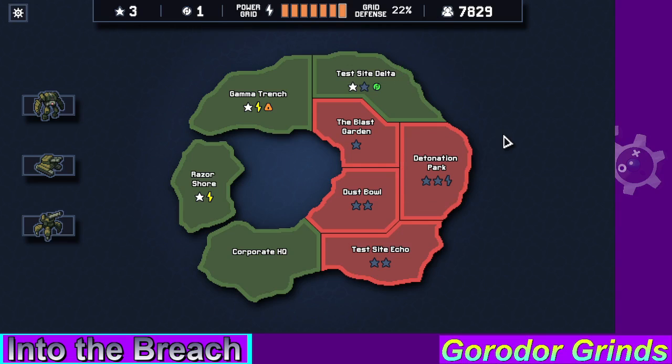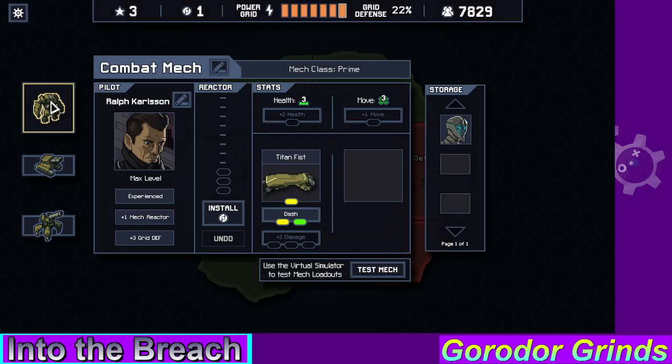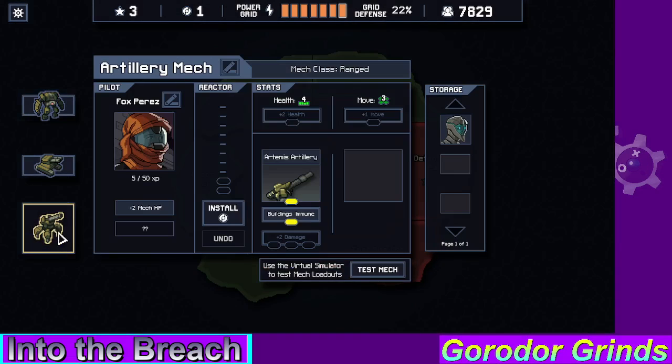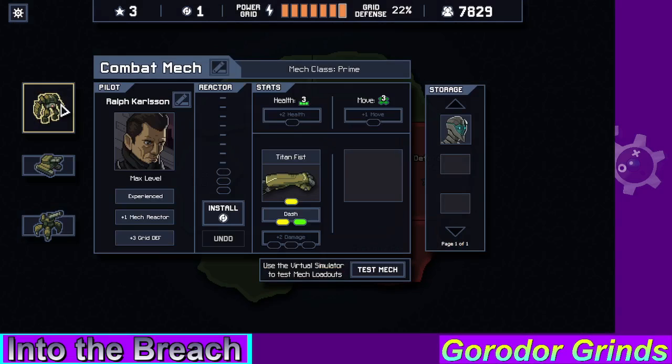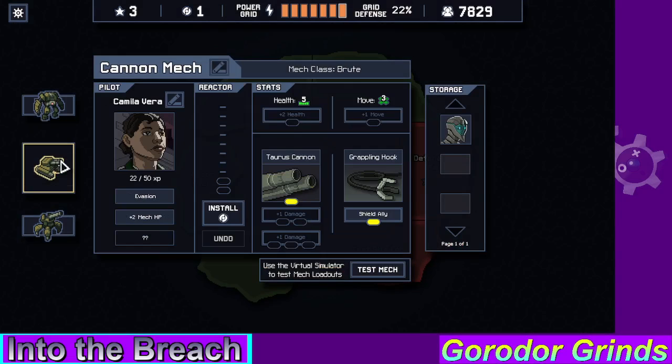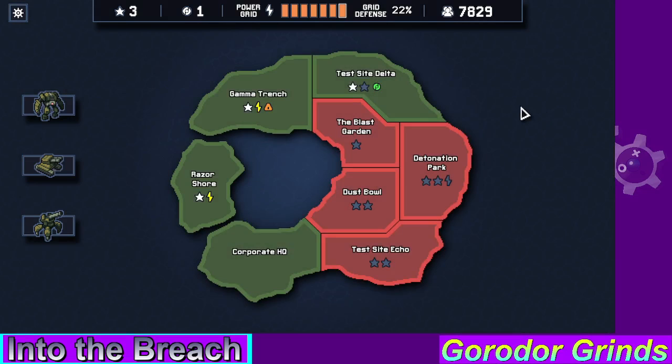We got one more mission and then we got the HQ, but we're gonna save that for the next episode. Before we sign off — not sure where to put this reactor, let's just save it. Alright, so that's gonna be it for today's episode, and we'll see you guys in the next one.